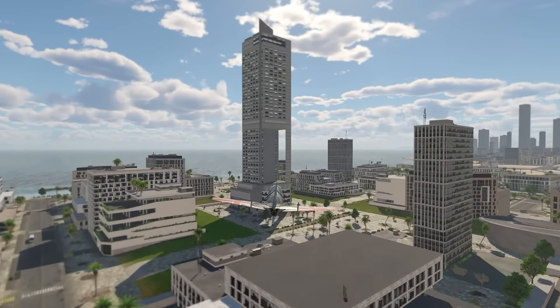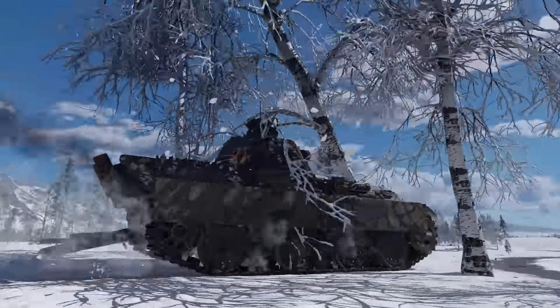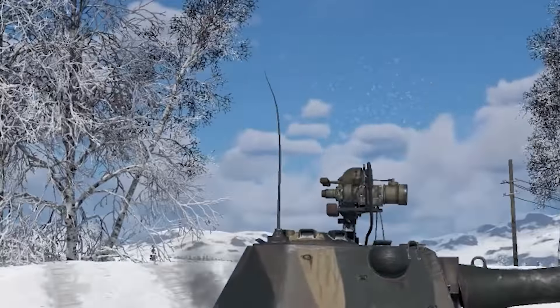Which, if true, might explain why Gaijin put this building on a map called Sun City. On the new snow maps, when you indiscriminately destroy nature, you'll notice that the snow comes down the tree as it falls over.